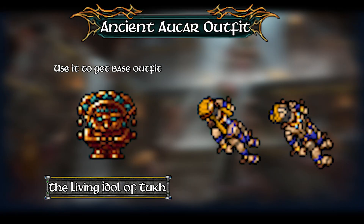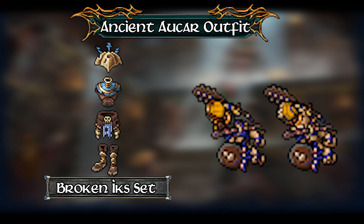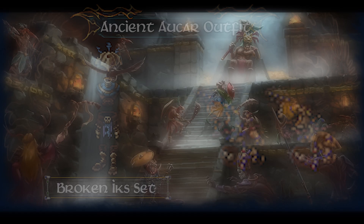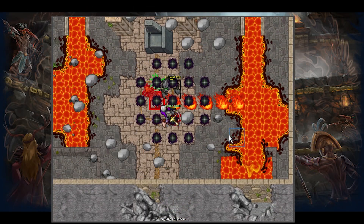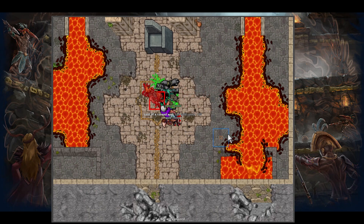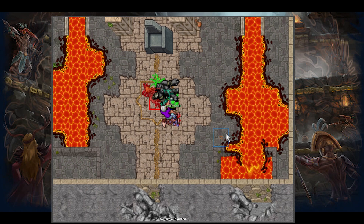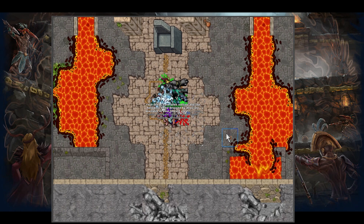He will drop a Living Idol of Tuk, and using that gives the base outfit. To get the first addon item you must loot 4 pieces of equipment from the Ix set. They are somewhat rare drops from Ahu, but even the monsters of Ixopan drop them, although possibly at an even harder chance. Once you have the 4 pieces, go inside the Ahu room with the set equipped and then defeat him. As long as you have the set equipped upon entering, you can take it off during the fight and still receive the item, but keep in mind the items will be destroyed upon leaving.